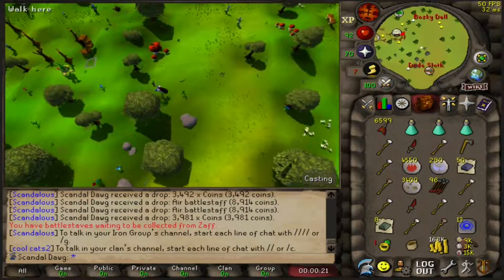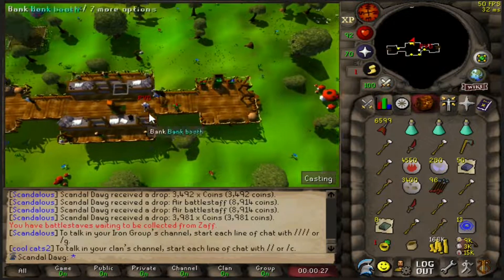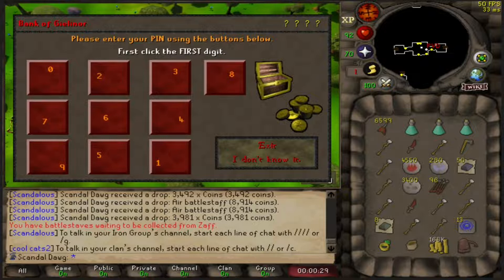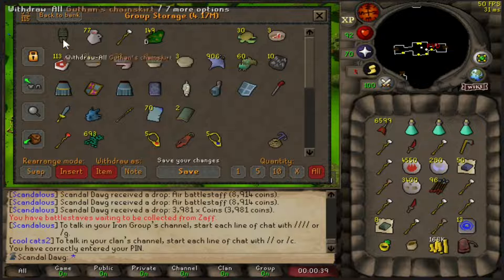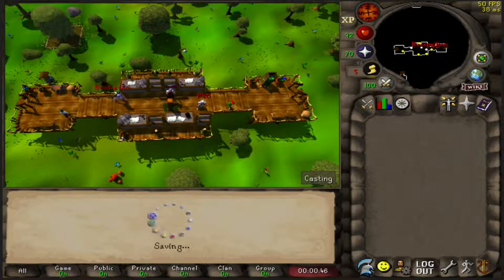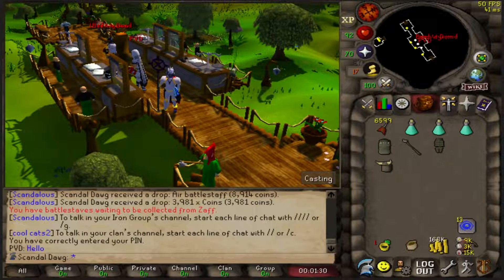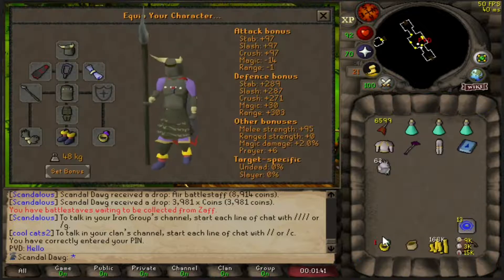I got a text a little bit ago telling me to check the storage. I'm hoping it's a Zenyte. What's it going to be? Oh dude — that's two sets of Guthan's! That's what I was going for at the beginning of this video. We got two sets of Guthan's! Basically how we've been doing this is picking and choosing who gets what first — he got the first set of Guthan's and the first Zamy spirit, but I get the first Bandos item. Two sets of Guthan's is going to be so nice for Bandos and Zamy.